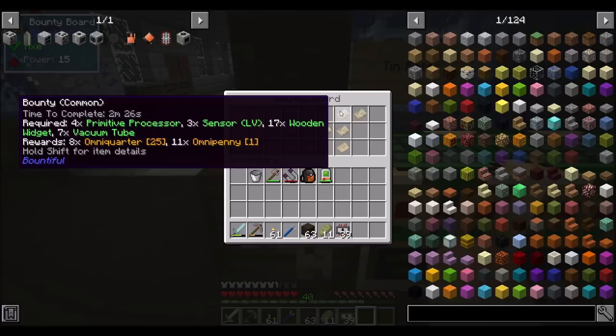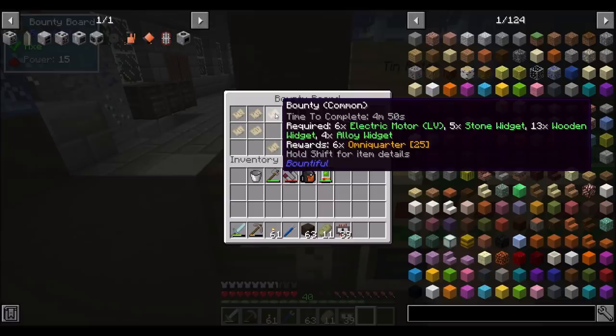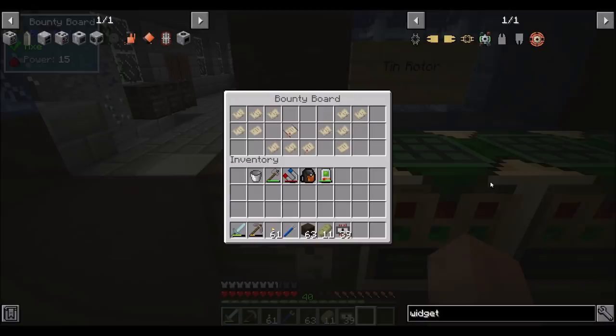Look at all this stuff. There's a time-to-complete countdown. So I need a lot of things — alloy widgets? I don't even know what a widget is. I haven't encountered widgets yet. Stone widget, wooden widget. Widgets — what are they used for?